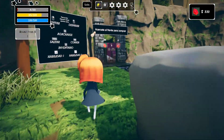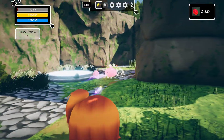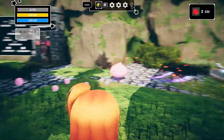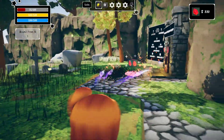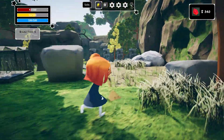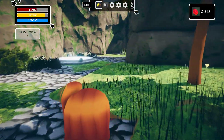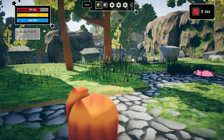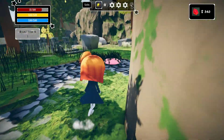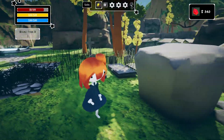I can sidestep some of them, but when there's guys all over the place you can't really move fast enough. Once they get too close they actually appear to move faster than you do. And I keep getting out of the run state — I don't like the toggle run, it doesn't seem to be working well for me because sometimes it toggles itself off.